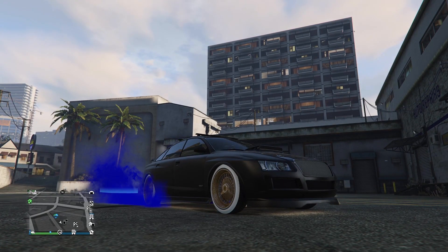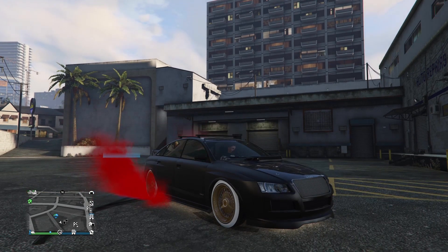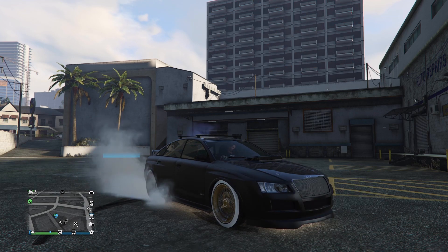Hey, what is going on guys, it is your boy Nightly Power here. In today's GTA 5 video, I'll be showing you how to get the pure black crew color, and I'll also be showing you how to get the Patriot Tire Smoke. So if you're enjoying today's video, be sure to drop a like, and if you're new to the channel, consider subscribing for more awesome content just like this. Now with that being said, let's jump straight into it.